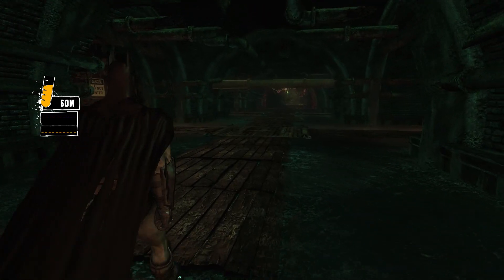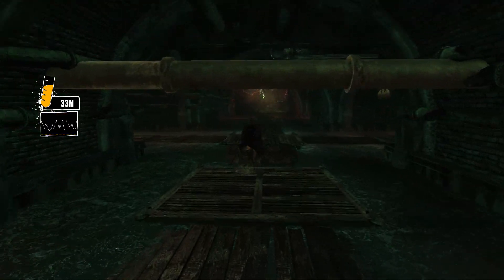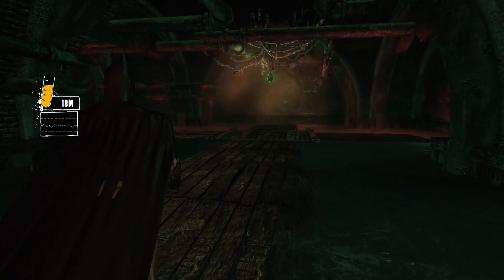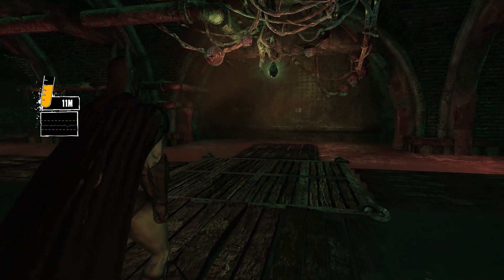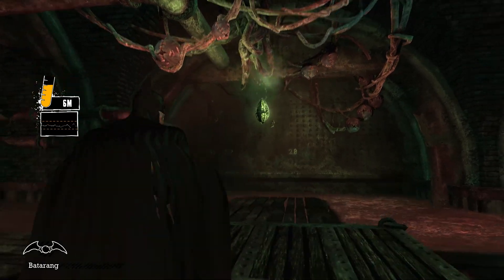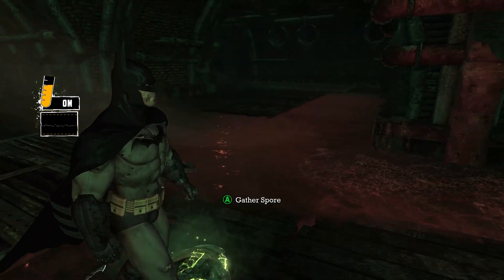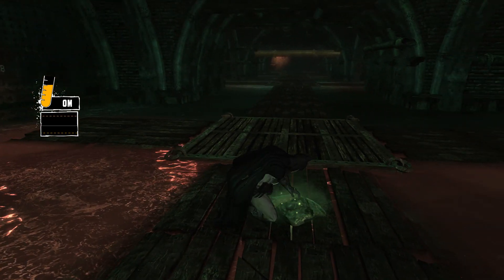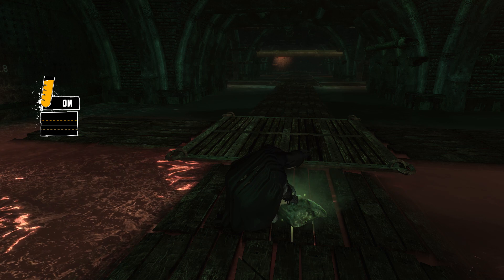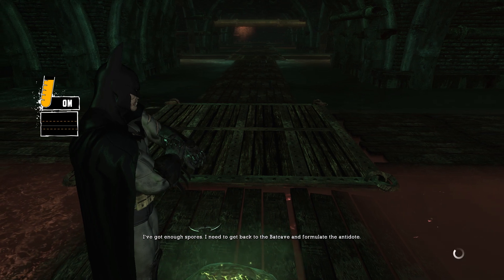Be wary of that when you have to run. This should do it, and then we gotta get out of here. In-game: 'The anti-venom — I've got enough spores. I need to get back to the Batcave and formulate the antidote.'